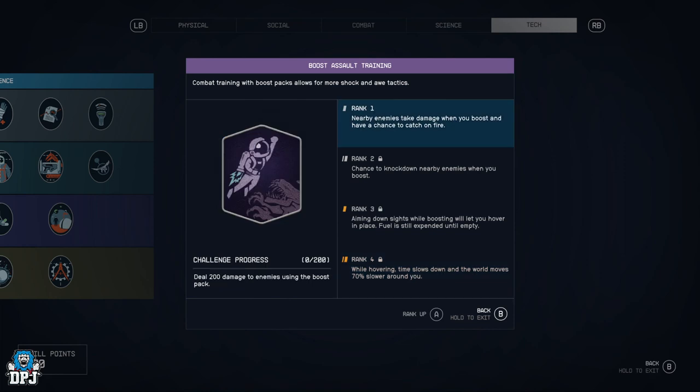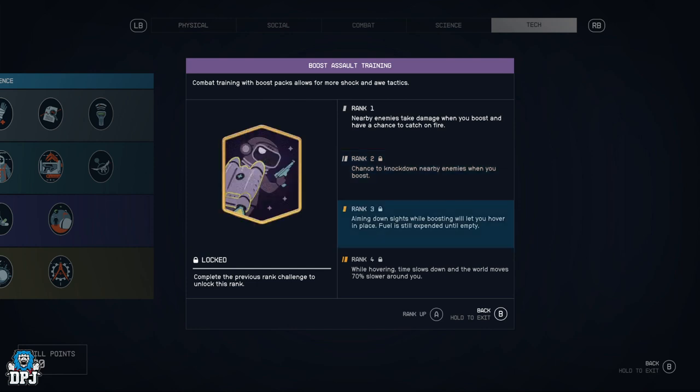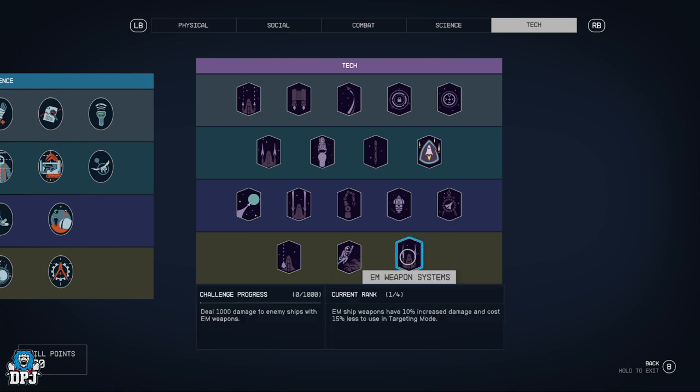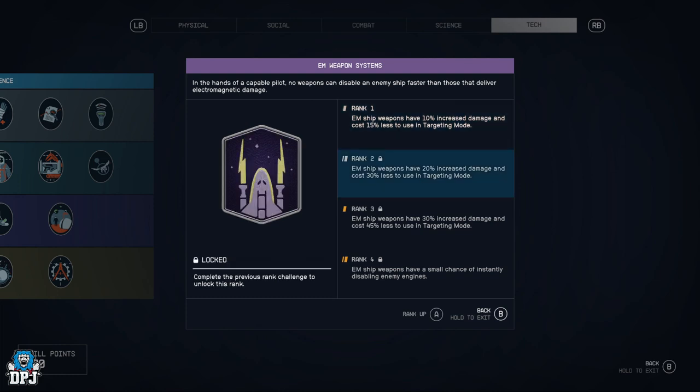Boost Assault Training — nearby enemies take damage when you boost and have a chance to catch fire, chance to knock down nearby enemies when you boost, aiming down sights while boosting lets you hover in place, and while hovering time slows down and the world moves 70% slower around you. With your booster pack getting above people and slowing down the world, it makes picking people off really cool.